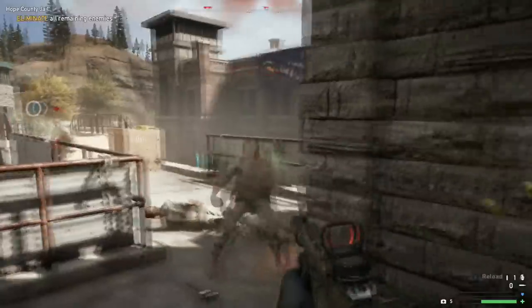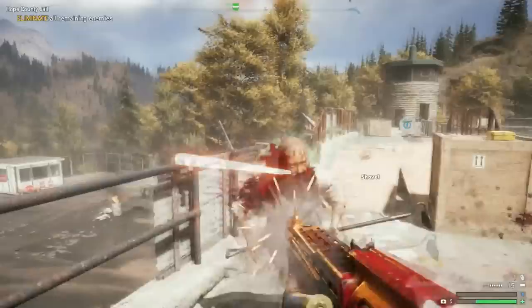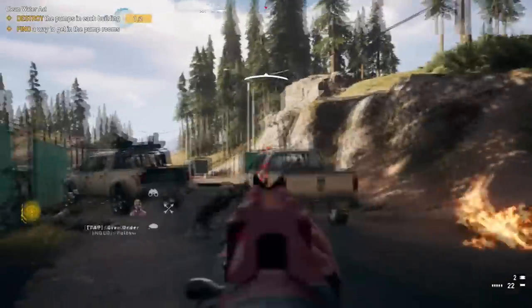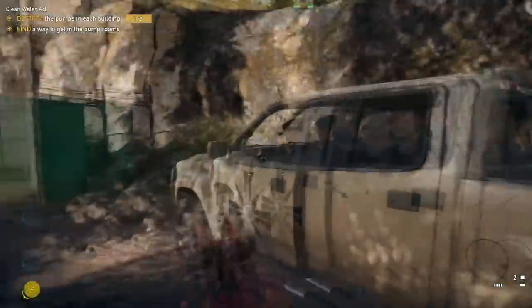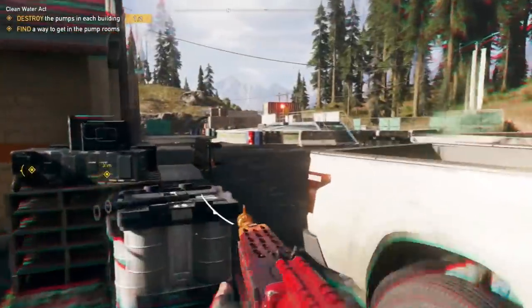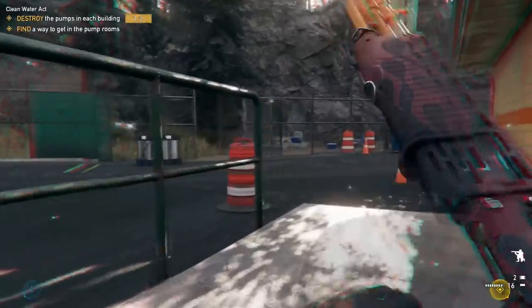Moving on to the Spaz 12 Flame Out — this is also a great gun to have in your arsenal. Do not make the mistake of carrying this as your main weapon though. You only want to get it when you have the third slot open. Make sure you either have a light machine gun or an AR as your main weapon, and then a pistol or small submachine gun as your secondary.